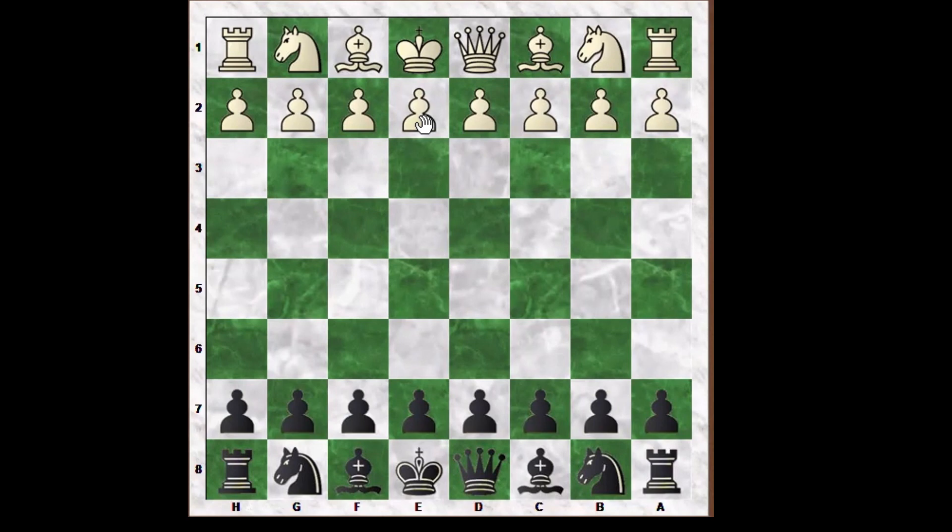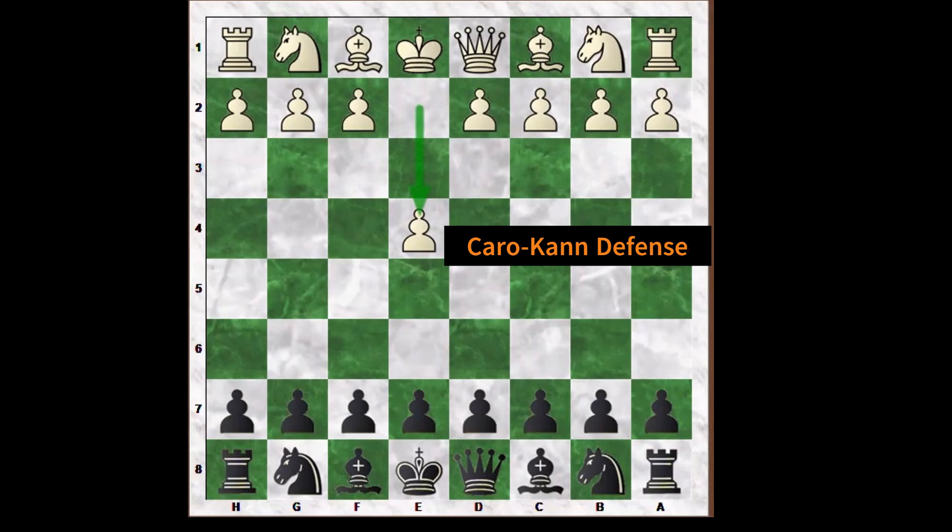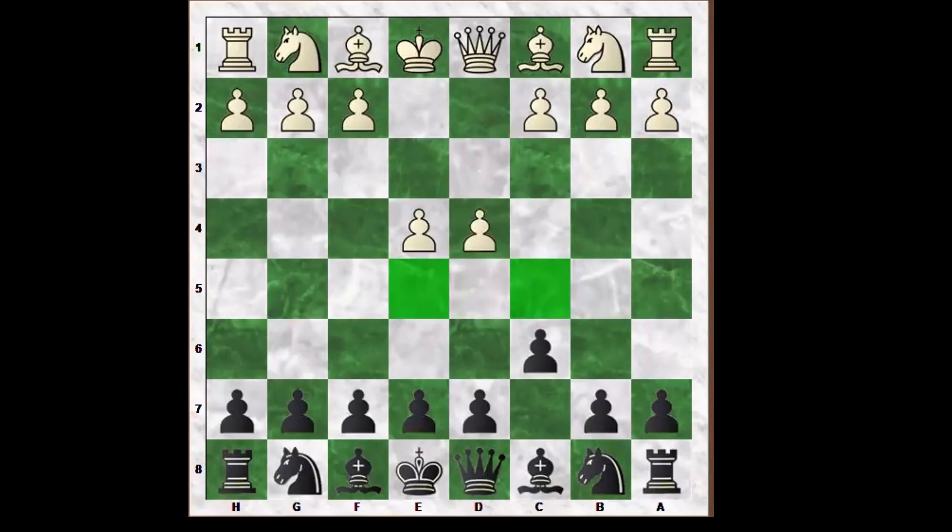The game begins with the move E4, a popular and aggressive move which opens up the center and allows for the development of white pieces. Black responds with C6, which is the Caro-Kann defense, a solid and classical response. White continues with D4, advancing the pawn to gain control over the center. Black mirrors the move D5.